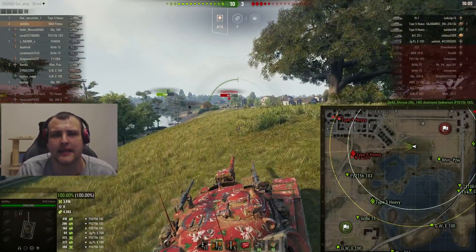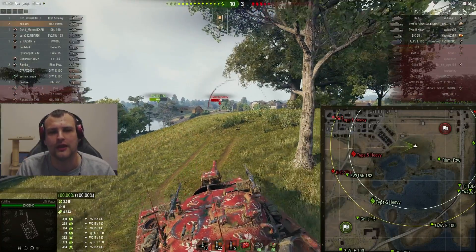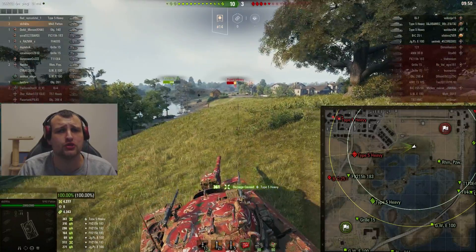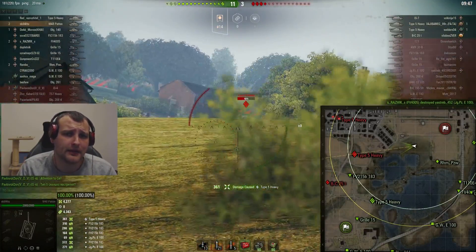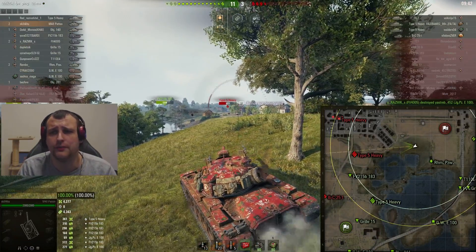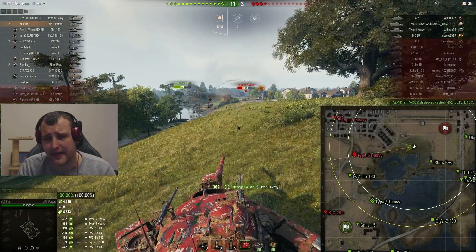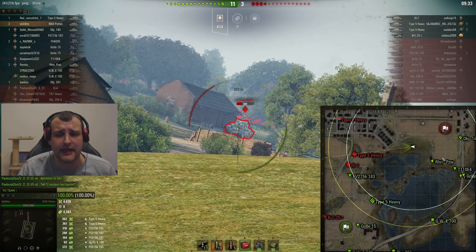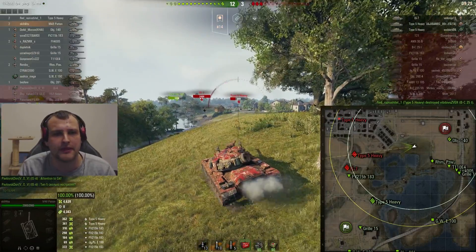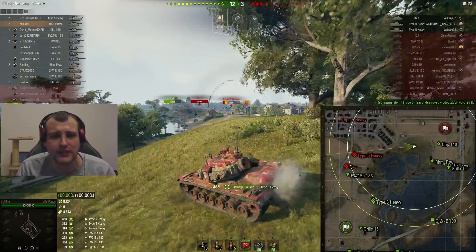We have 8200 and there is still a lot of targets left — for example, Type 5 heavy, you lovely tank. All we need to do in this situation is clean up the enemies. What we did here was close to perfection: we reacted in time to push towards this side, cleared all this area with our team's help, and that's why we have plenty of damage and assisting damage. That was just an ideal battle.